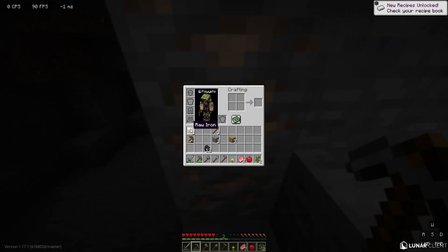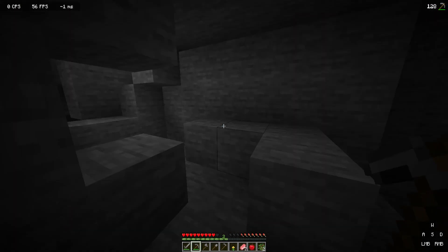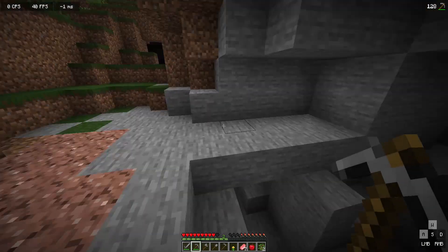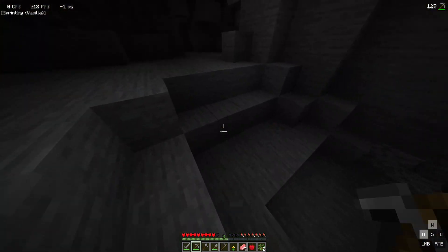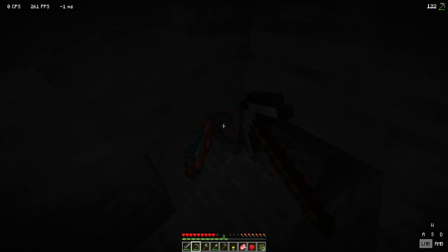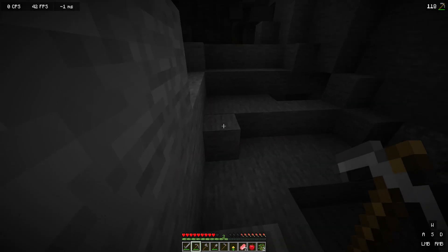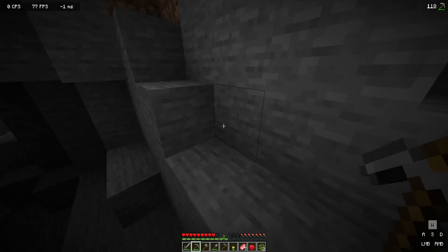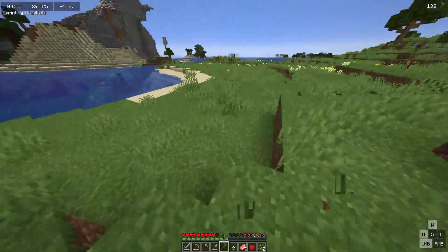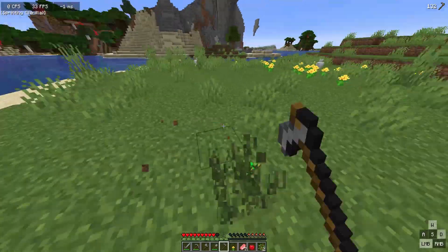So I'm already seeing this raw iron — that is different. I did not know if this changed. It's kind of weirding me out. And what's this? Copper. We'll collect it. I don't know what it does yet, but we're gonna just keep it. Before we get too into the game, I want to plant some seeds down near the water so we can have a little food source going, because seven pork chops are not gonna last too long.